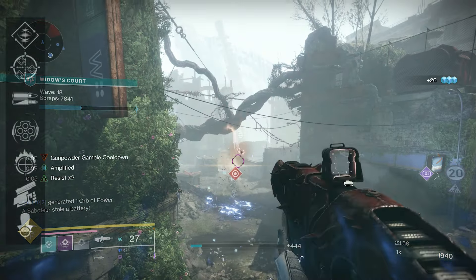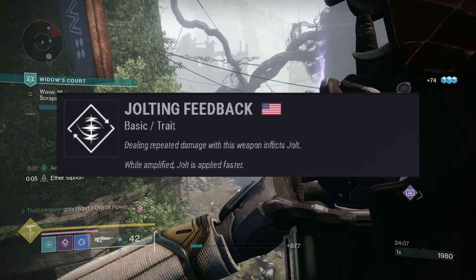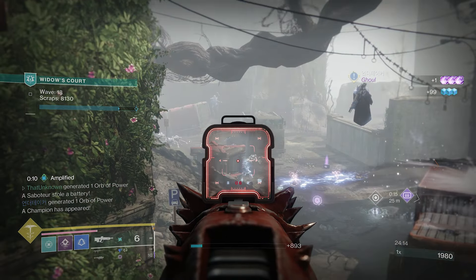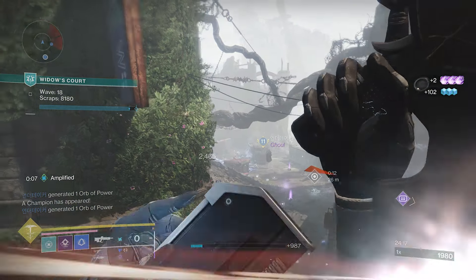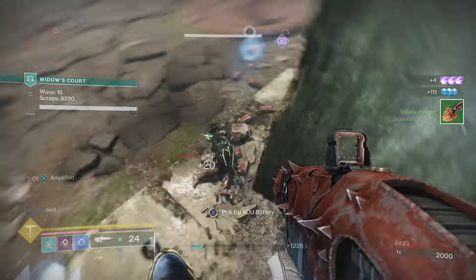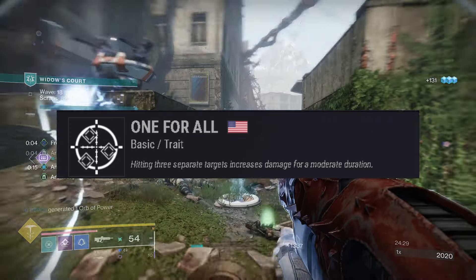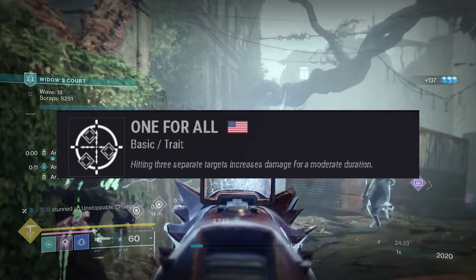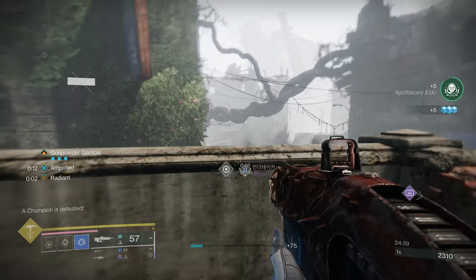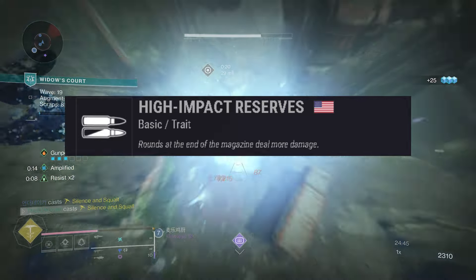Moving on to perk slot two. First we have one of the new perks — Jolting Feedback — where dealing repeated damage with this weapon inflicts Jolt. As long as you keep firing on one enemy you'll apply Jolt, which deals extra damage and chains lightning to nearby enemies. Jolt is still amazing, so this is going to be a really strong PvE perk. Next is Onslaught — once you hit three separate targets you get a big 35% damage buff — and it pairs really well with Stats for All as a classic combo.